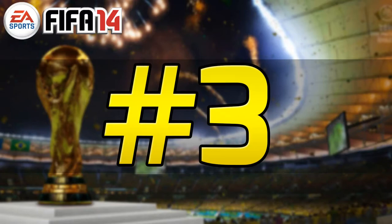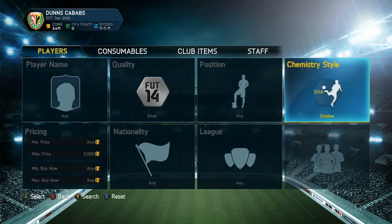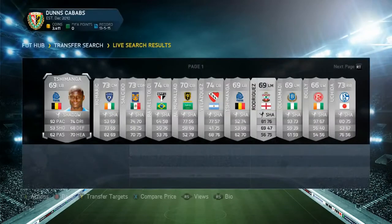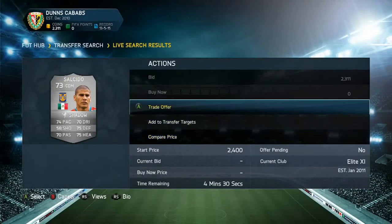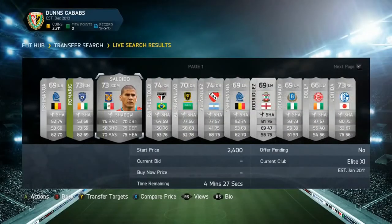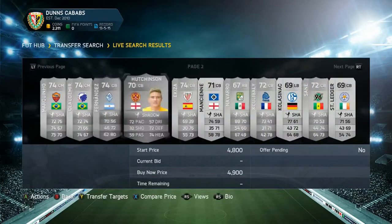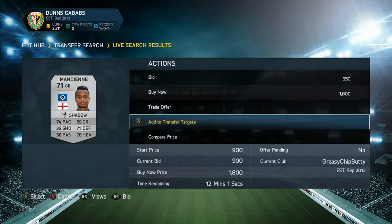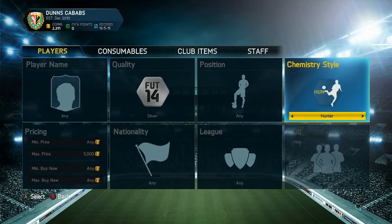Coming in at number three, this is one of the most consistent methods working throughout the year. Set the search to silver with a max price of 5,500 coins, then go through all the popular chemistry styles: Hunter, Catalyst, Engine, Hawk, and Shadow. You'll find loads of open bids. For example, one Mexican player definitely goes for around 4k without Shadow — he'd be a great one to pick up. Keep going through each chemistry style and you'll consistently find deals.